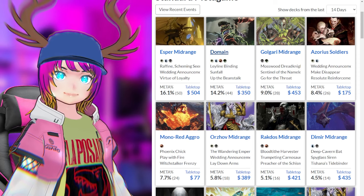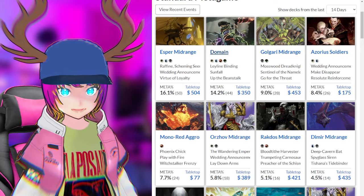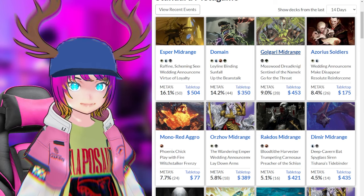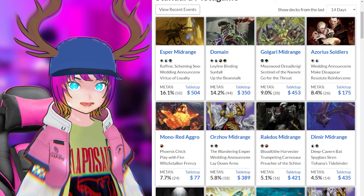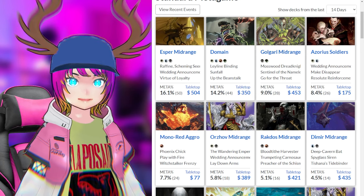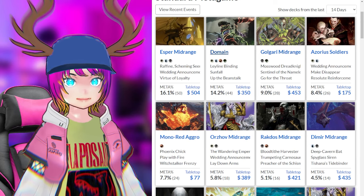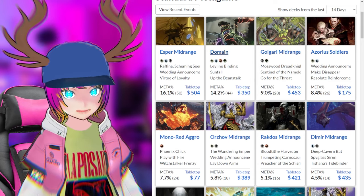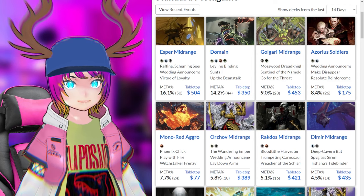Now that we've looked at all the decks and used MTG Top 8 to see how they're performing, it's time to make a decision. I kind of knew what deck I wanted to play, and it's going to be Azorius — not Soldiers, but I think Tokens. Here's why I want to pick Azorius: when picking a deck for a metagame, you have to make sure it's got good game against the main decks. The two big bads are Esper Midrange and Domain. You basically cannot play a deck that loses to Domain, which is why we can't play Golgari Midrange even though it's 9% of the meta — Golgari was not placing because it's losing to Domain. Domain's pressure weakness means a tempo deck like Blue-White does well against it.